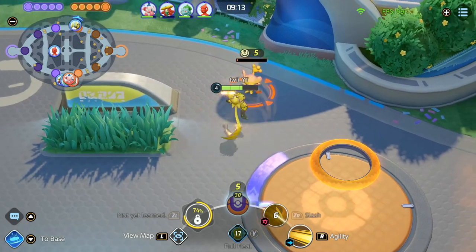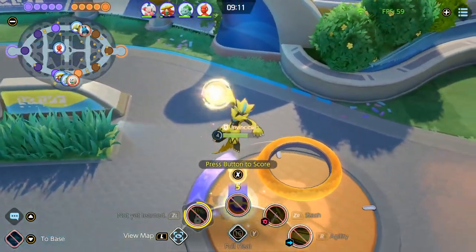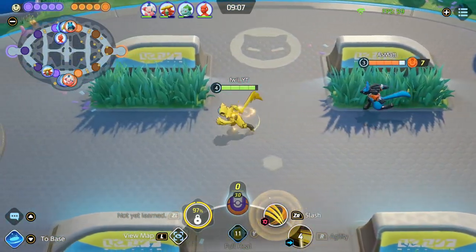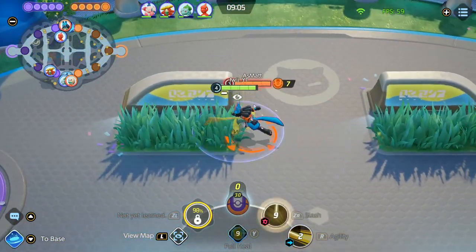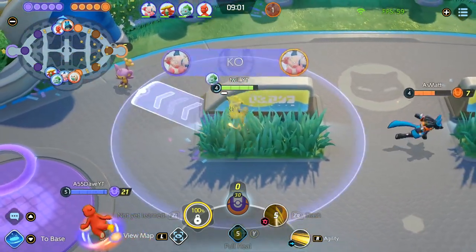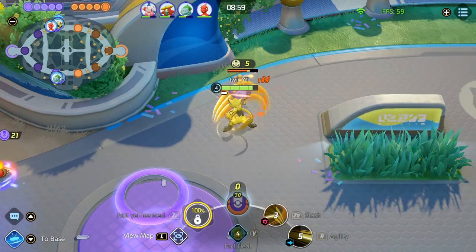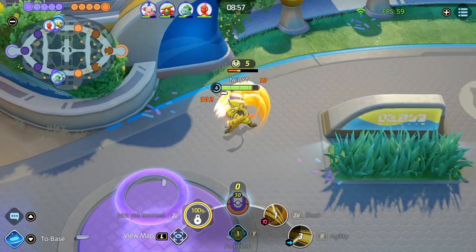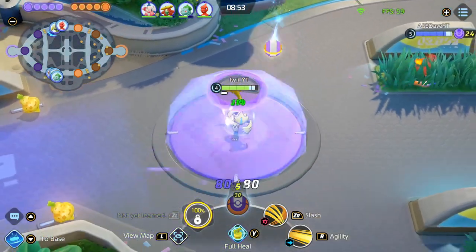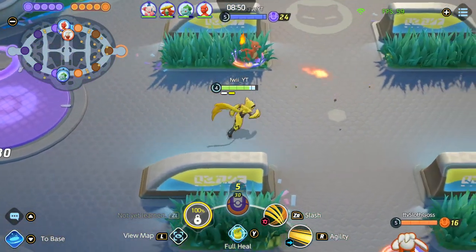Zera can never lose to Lucario because our build is essentially built for the early laning phase. Anyone who tries to fight you will essentially just die to Zera. All the healing and extra damage from Muscle Band makes it impossible for any Pokémon to fight you — you can exert your dominance and just win the laning phase. We pretty much took a lot of the camps. This playstyle is very good against Lucario: all you're doing is fighting him, making sure he can't get his Attack Weight stacks. It is essentially a counter to Lucario in the lane.